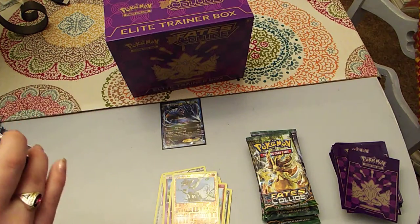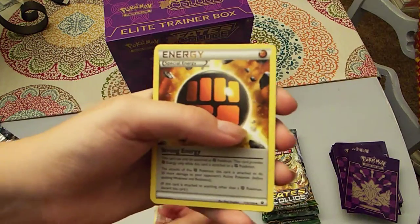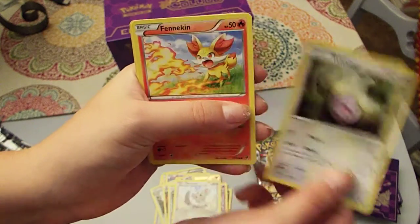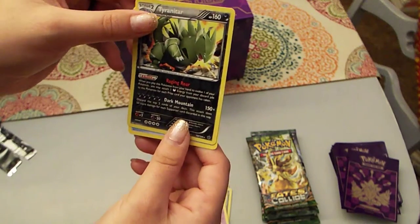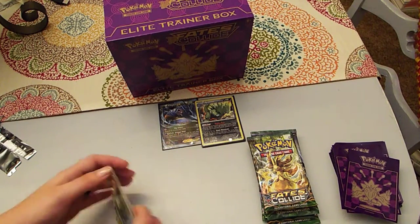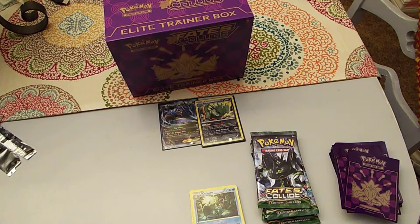I'm kind of hoping for some of the Breaks from this set because I don't have many Breaks. I have a Cinccino, a Strong Energy, a Shauna, a Gothitelle, a Minccino, a Whismur, a Fennekin, a Volibear, a Tyranitar Reverse, and the rare is an Omanyte. I don't have many of the Hollows or regular rares of this set, just because I pulled so many Regirock EX's — I kind of stopped opening the set because I didn't feel comfortable anymore.